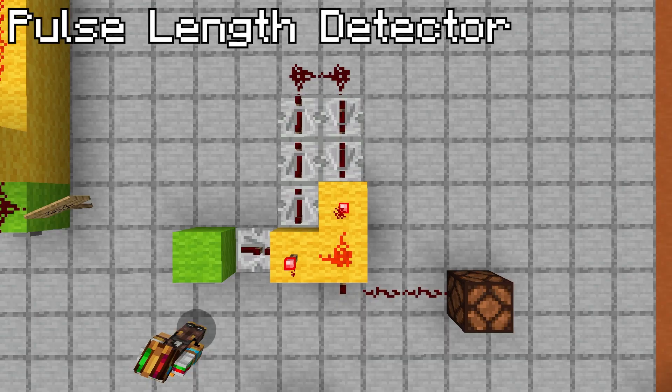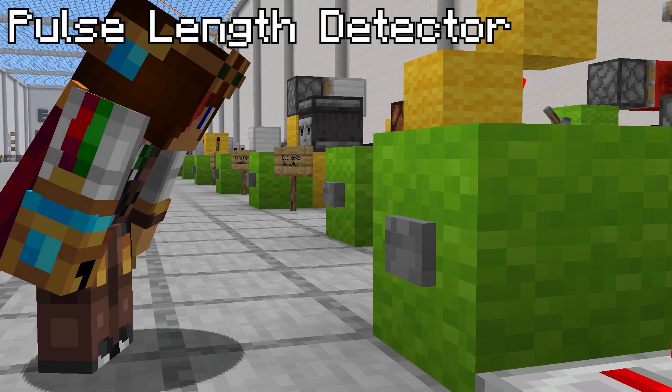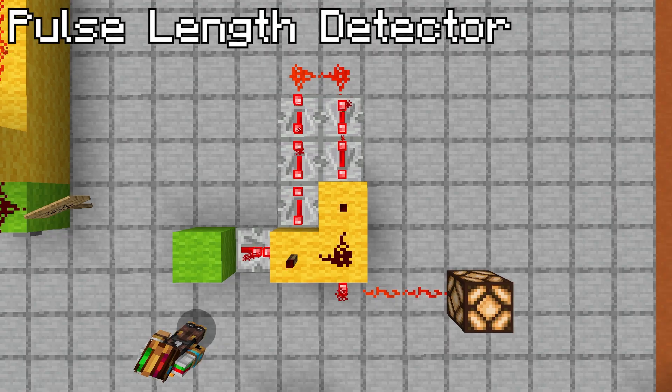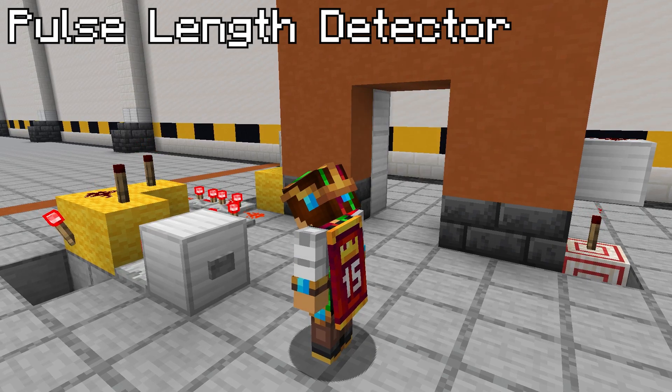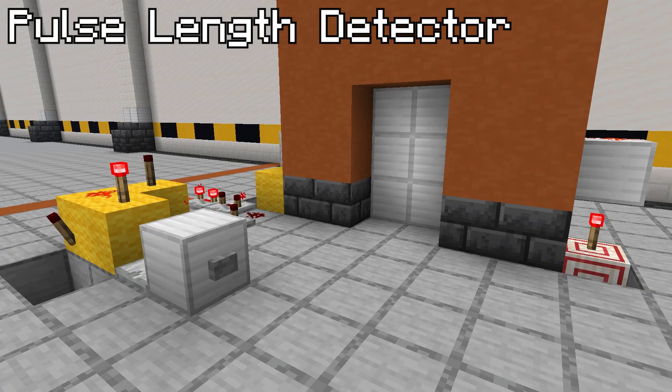A pulse length detector only outputs a signal when there is a long enough input. When the button is pressed once, the line of repeaters reaches the second torch after the first one is turned back on. But if the button is held down, both torches are turned off and the lamp can be turned on. This is useful for combination locks where players are required to hold buttons down, or for detecting morse code.